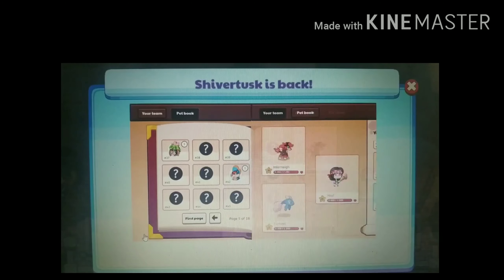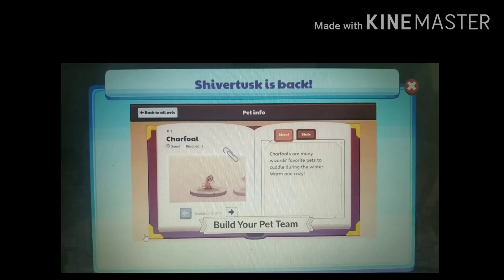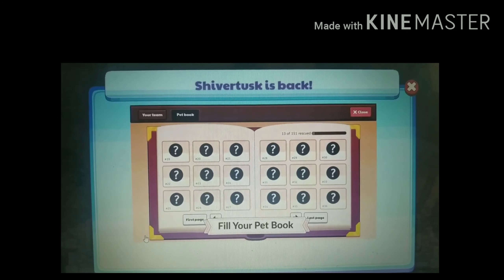Organizing your pet team is better than ever with a new menu. You can check out detailed information on each pet you've rescued and set up your best team. And with your all-new Pet Book, you can see your progress on rescuing every pet in the world.